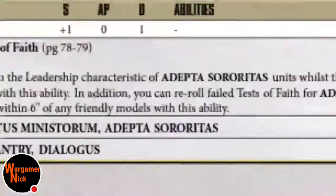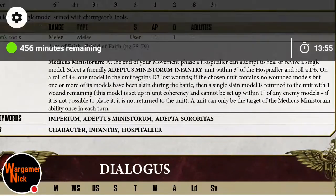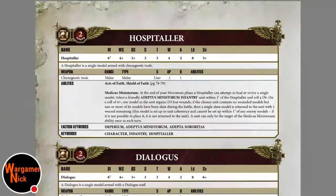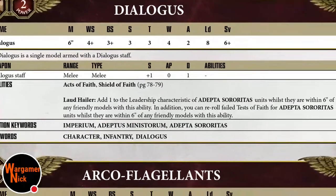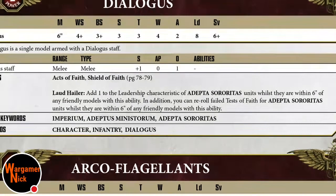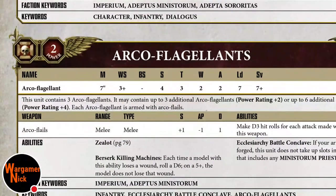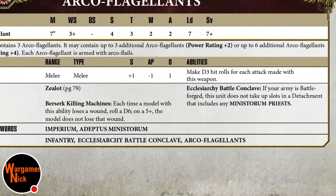The Hospitaler: my understanding is you roll a four-plus and can regain D3 wounds or bring back a model who was wounded or killed earlier - pretty nice. Add one to leadership and re-roll tests of faith - another cool buff character. Arco-Flagellants: seven-inch move, no ballistic skill obviously, two attacks, seven-plus save - basically just give them no save, that's nasty. The Conclave does not take up a detachment slot and includes any Ministorum priests.